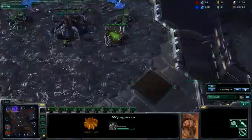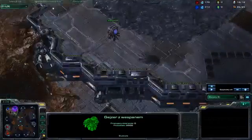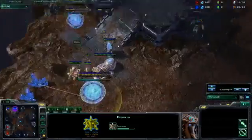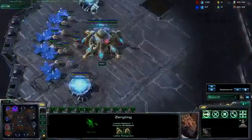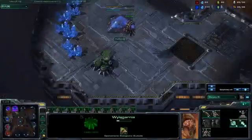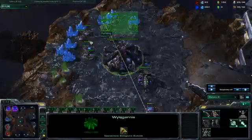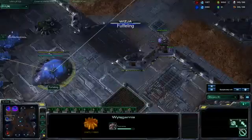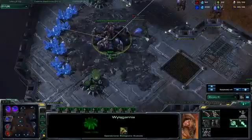There are two reasons why he doesn't mass ling. One is no gas. And second is I see his expand. So I know I don't need more cannons or anything. I try to look at what he plays next. Of course he can choose two gas and make ling, roach all-in against me. So I try to catch the tier hatch.